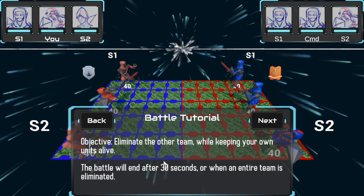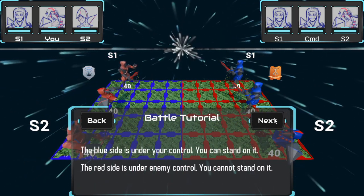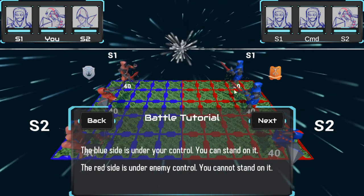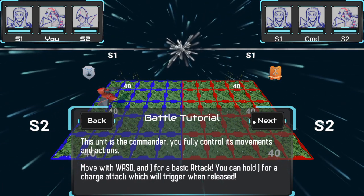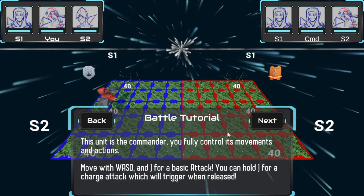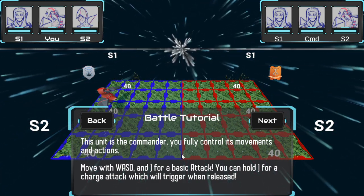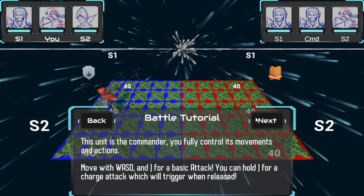The battle will end after 30 seconds or when an entire team is eliminated. Oh shit, this is getting real. The blue side is under your control. Okay, this is the Mega Man bit. So when you battle, it's not just automatic — there's actual moving and stuff. This unit is the commander. You fully control its movements: W-A-S-D. J for basic attack. You can hold J for charged attack. So I have both hands on the keyboard for this.